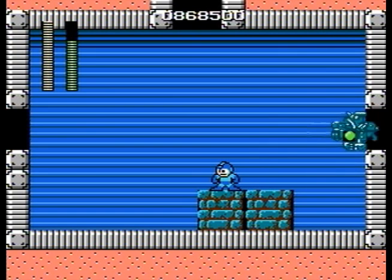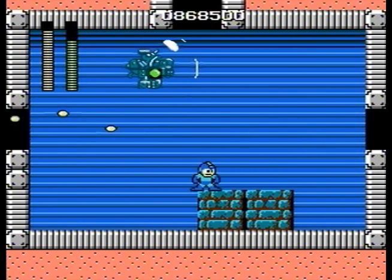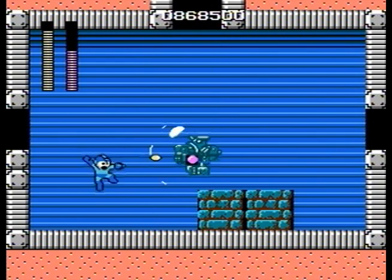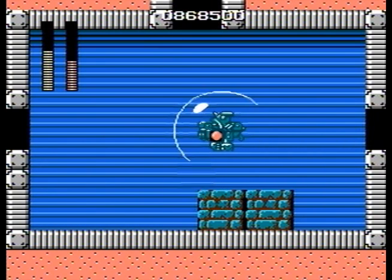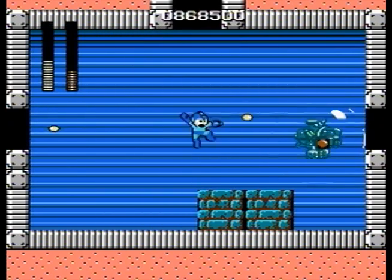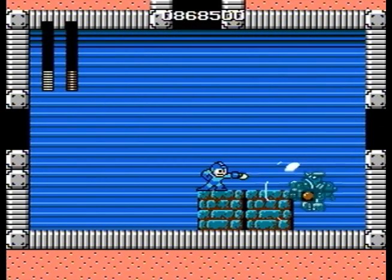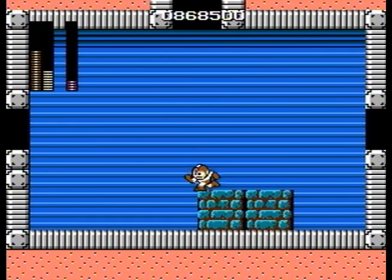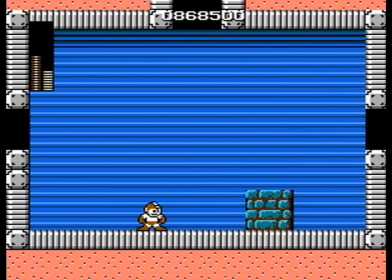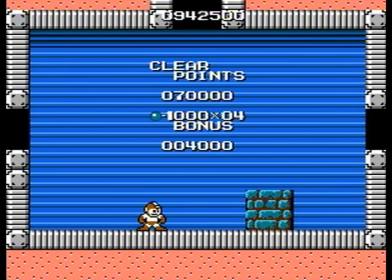As you can tell from the blocks on the floor, this thing has a weakness to Gutsman's Super Arm. However, I would only recommend you do that for the first two CWU units, because after that they start speeding up. To me, it's really easy to deal with them when you have the blocks to stand on so you can get the jump on them and start unloading a hell of a lot of power pellets at once. Yeah, I'm taking damage here, but this is much easier than just relying on four Super Arms in a row. Unless it's the final one — then by all means grab that last block and chuck it at the son of a bitch. Overall, I think that's the easiest of the boss encounters we've had so far.